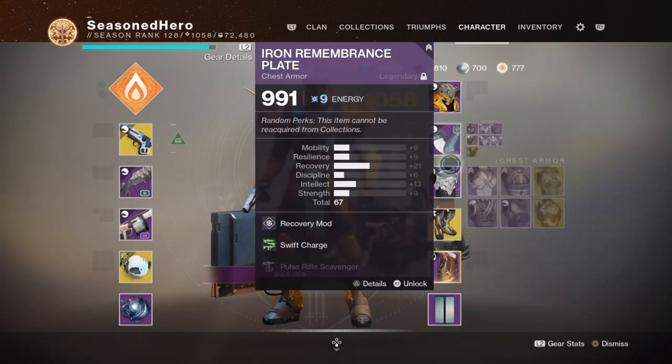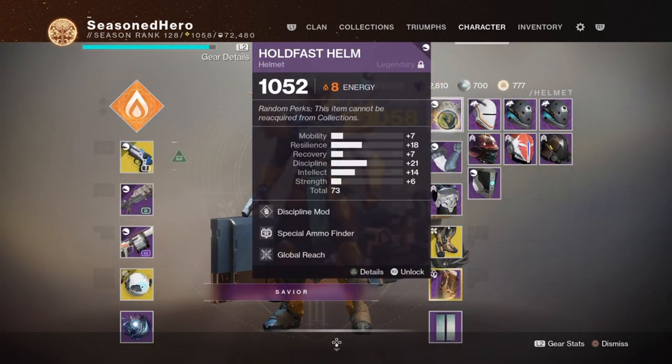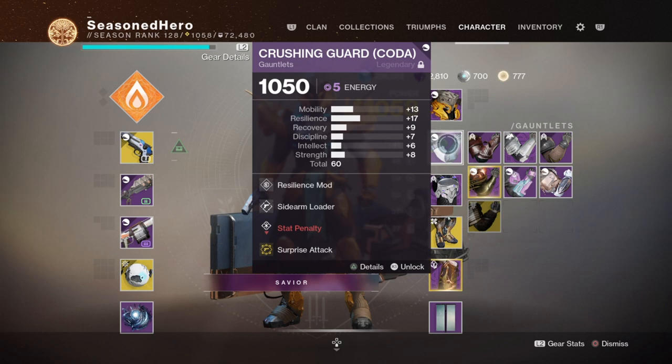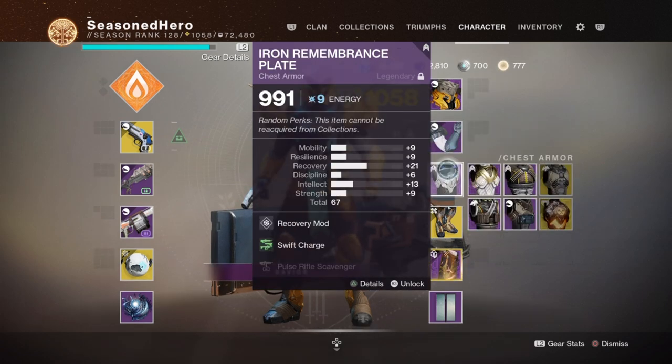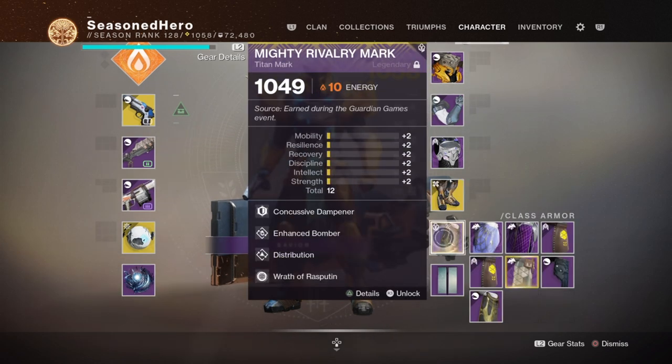With everything covered, here are the mods we will be using for the whole build. Head: Discipline and Special Ammo Finder mod. Arms: Resilience, Sidearm Loader, and Surprise Attack mod. Chest: Recovery and Swift Charge mod. Legs: Recovery and Primary Ammo Finder mod. Mark: Percussive Dampener, Enhanced Bomber, Distribution, and Wrath of Rasputin mod.